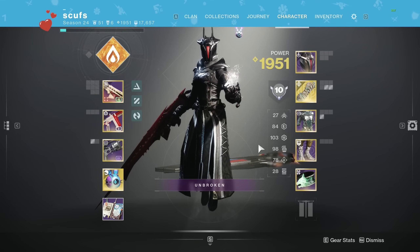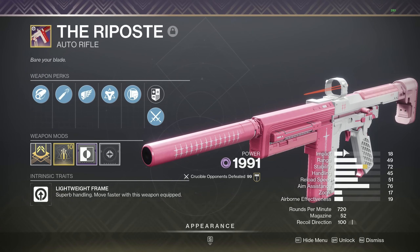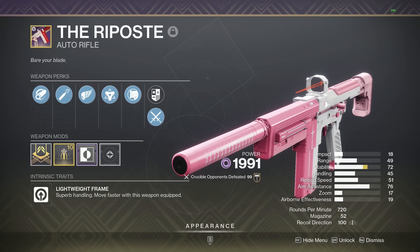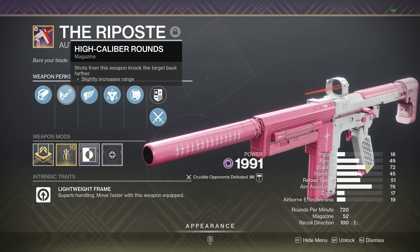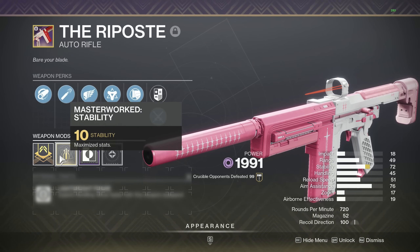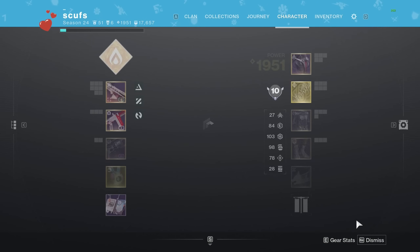What is going on YouTube, my name is Mendez and in today's video we're going to be covering the brand new comp auto rifle, the Riposte. The Riposte is a 720 RPM lightweight frame — it's actually very unique, the scope looks very cool in the inspect screen and the red dot is very clean in game. The model is very small as well. The roll we have today is Hammer Forge Rifling, High Caliber Rounds, Killing Wind, and Golden Tricorn. We're also going to be pairing it with a stability masterwork and Fitted Stock. You can enhance the perks as well.